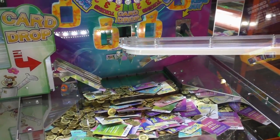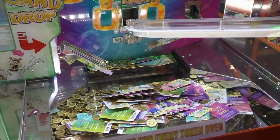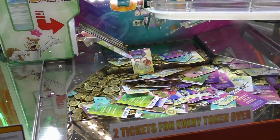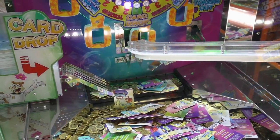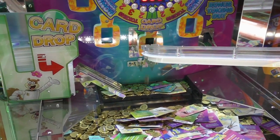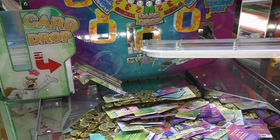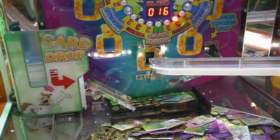They actually have four SpongeBob machines here — well, each one has two connected, so it's two machines but four you can play. I'm going too fast. If it lands straight down it would move her. All we need is Pearl now. We could probably trade somebody — just say we'll give you five cards for one Pearl. If we don't get Pearl, that's what we're going to have to do. And we'll have 15,000 tickets.